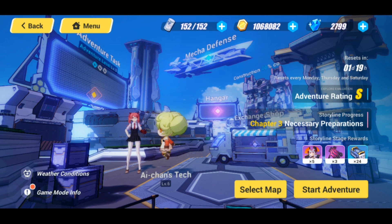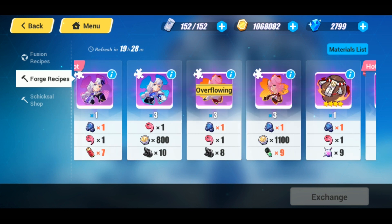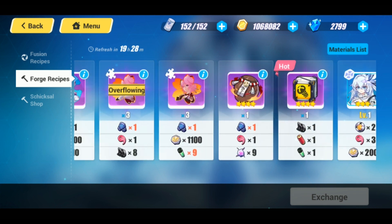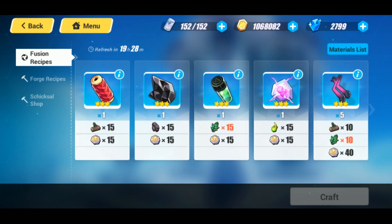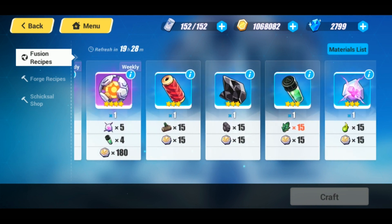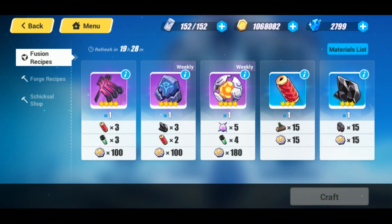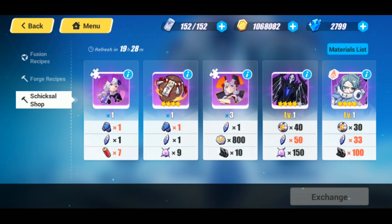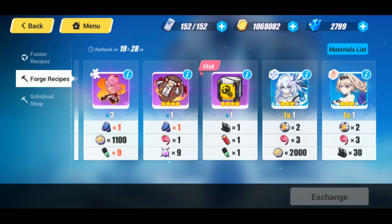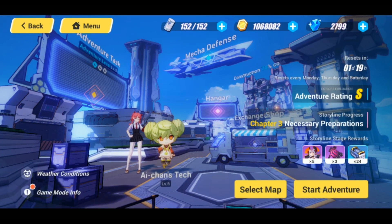Just like Sakura Samsara, you have the exchange shop in the Shiksal HQ where you can exchange for souls, fragments, and stigmata. The materials have changed quite a lot, though the crafting materials used are still pretty much the same for most items. There are also new things in the shop to obtain, which is pretty cool.